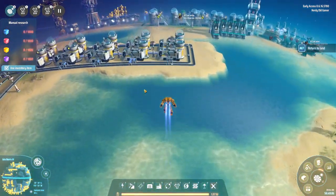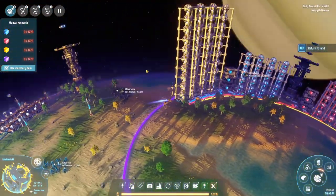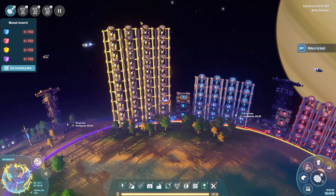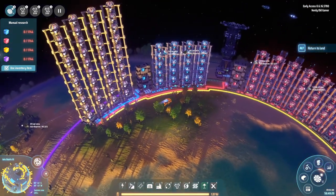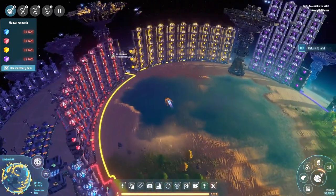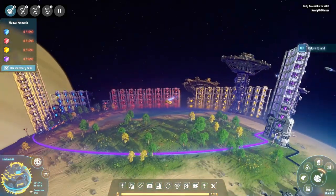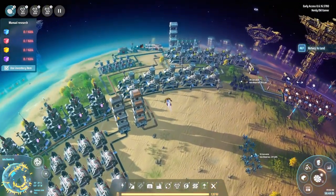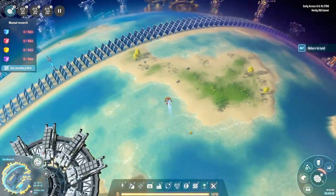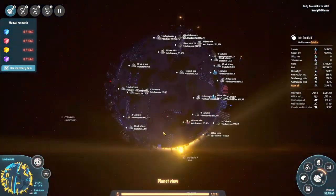Let's go down to the other side of the planet to our research center because it looks pretty darn cool. We have all our matrix labs going researching - all of the blue science labs are building blue cubes, all the reds are building reds, all the yellows are building yellows, and all the purples are building purples. That looks pretty darn cool.